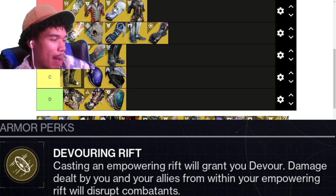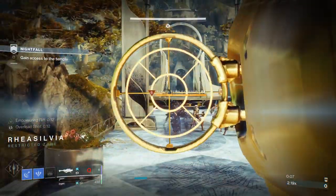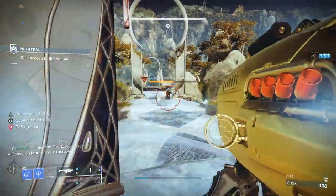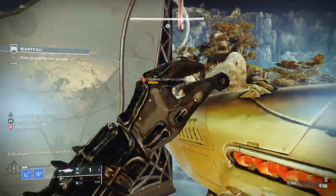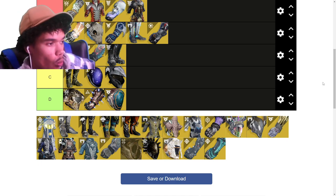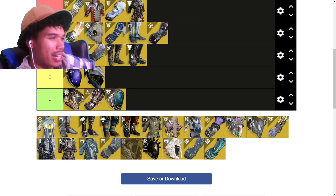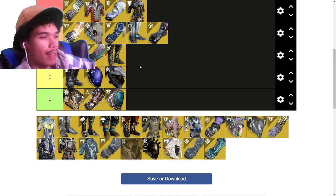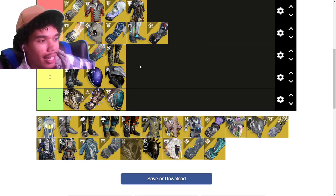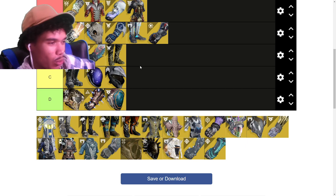Secant Filaments — not that bad. When you use your empowering rift, you get Devour, and all your weapons also stun overload champions — intrinsic overload on every gun in the game, which is very interesting. I'm going to move it up to B tier. It's definitely better than Geomag Stabilizers, which I'm moving down because the other arc Warlock subclass options are just so much better. With Secant Filaments you could make a strong build — I'm thinking something with Wish-Ender.